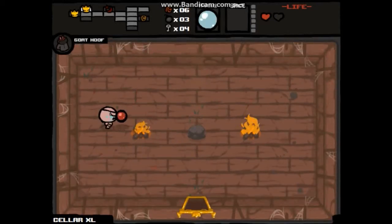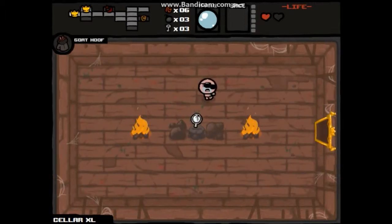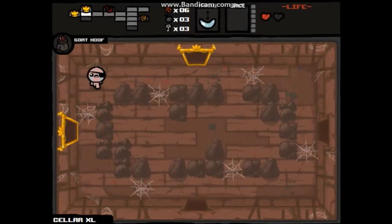Polyphemus — that's a good upgrade on the first floor. Now we need something that gives us hearts. My Reflection. Now the shot comes back to me — I didn't want that. I didn't know that's what it did. That kinda sucks. Oh well, let's check out what's down here.